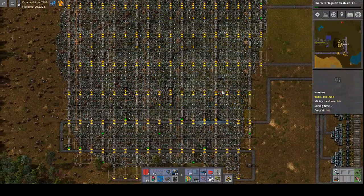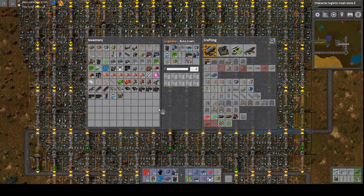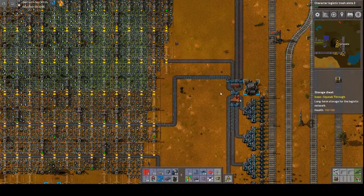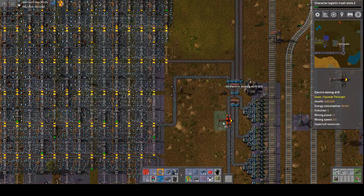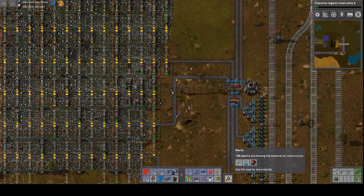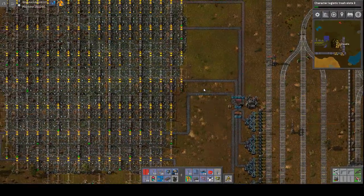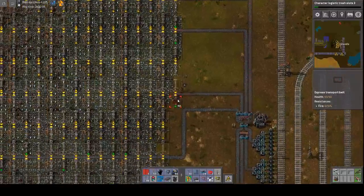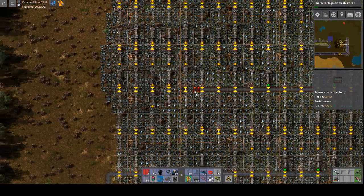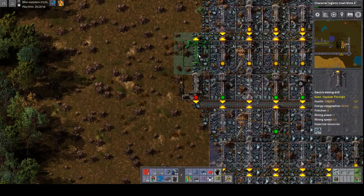Come on guys, give me what I want, what I need, and I will give you some mining drills. What else do you need? One underground belt. How does this happen? What kind of god lets this happen to a down and out streamer like me? So this is where I've got to add another couple of miners — easy enough.